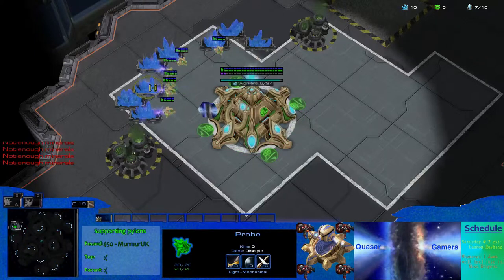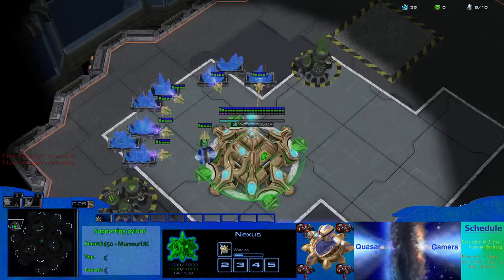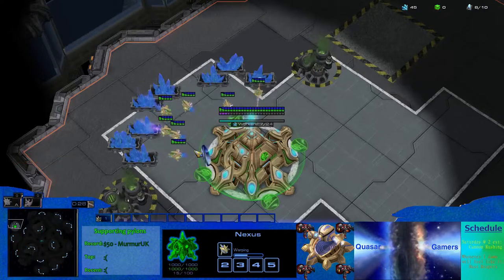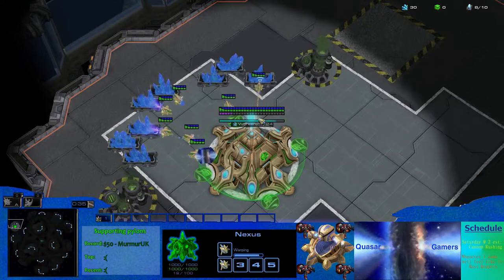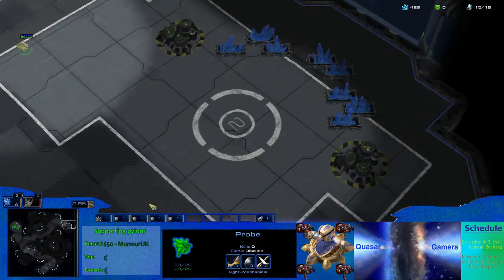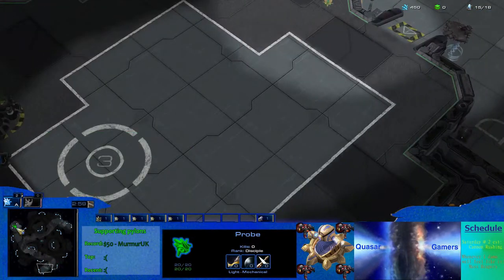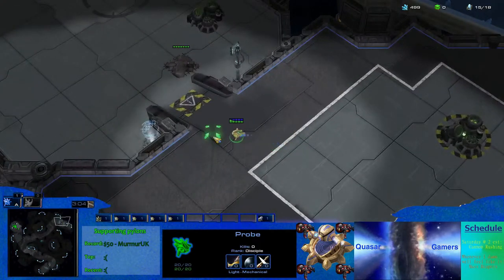I, of course, have my own unique aggressive style of cannon rushing with a proxied gateway. So this video will show you how to create a gateway-based wall-off against Zerg on this map. Because Merry-Go-Round is a three-player map, it is asymmetrical, which means that every base is different and needs to be cannon rushed differently.